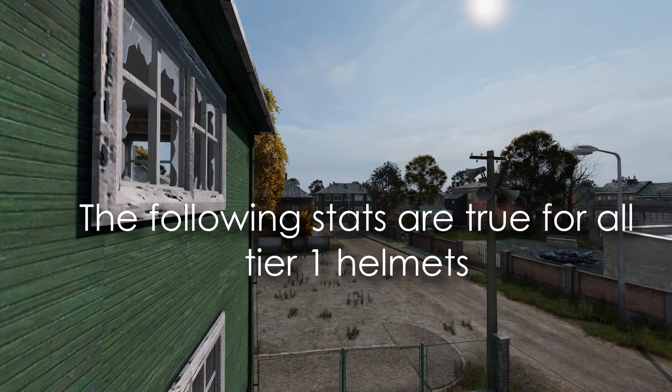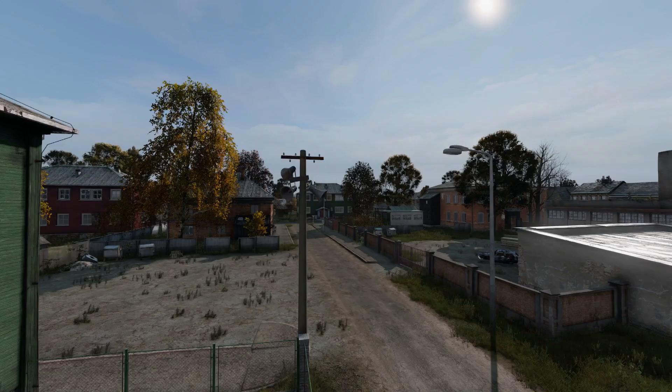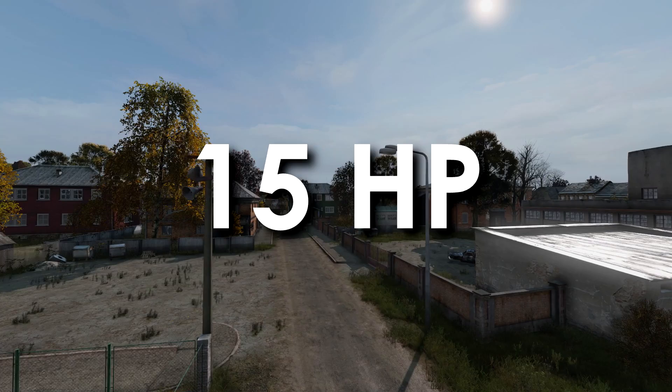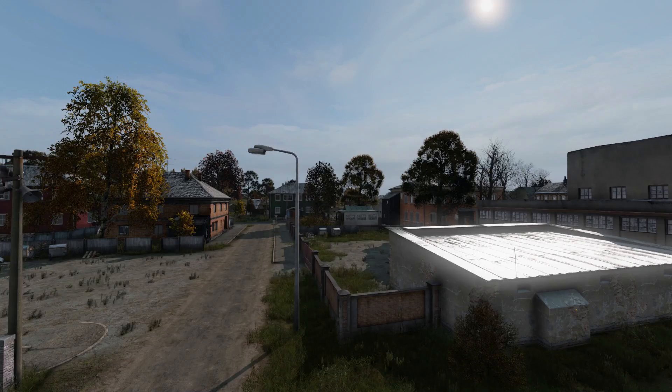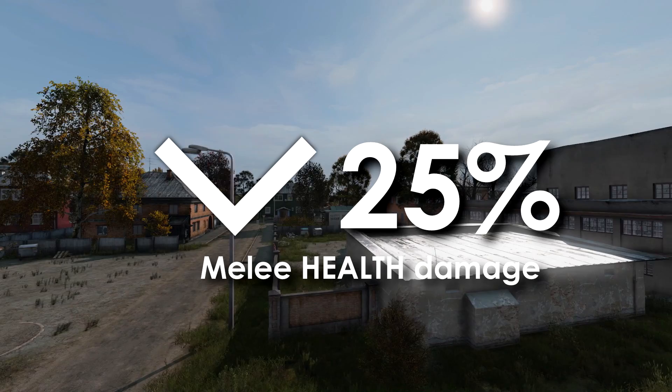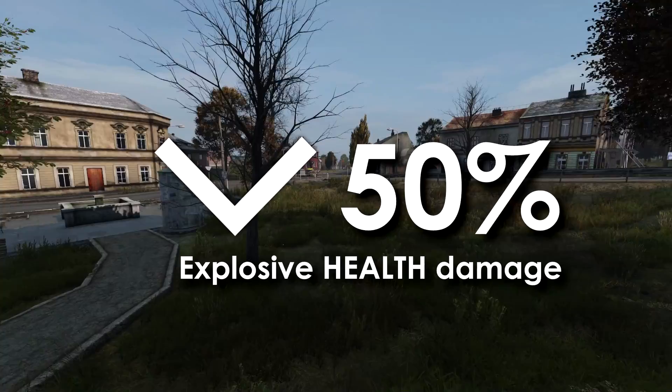The following statistics apply to all Tier 1 helmets. They reduce projectile health damage by 50%, but critically they only have 15 hit points, meaning they are very unlikely to withstand more than one bullet. They reduce projectile shock damage by 50% — important to avoid falling unconscious in a fight. They provide a 25% reduction to melee health and shock damage, a 25% reduction to infected health and shock damage, and a 50% reduction to both explosive health and shock damage.